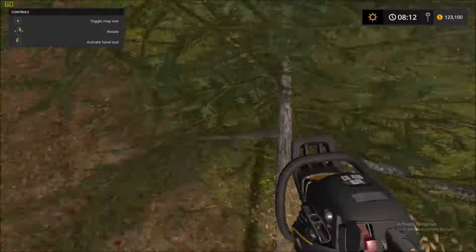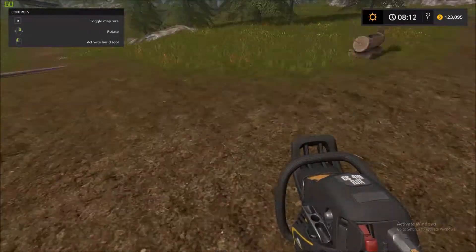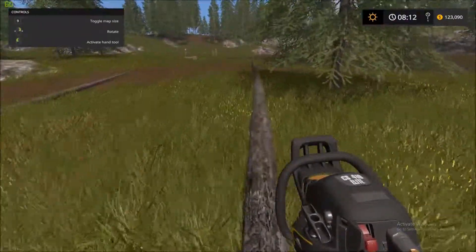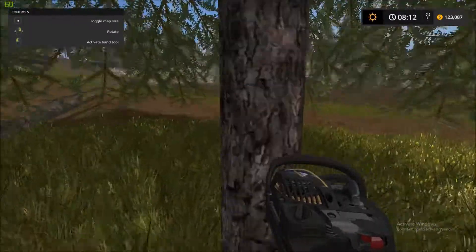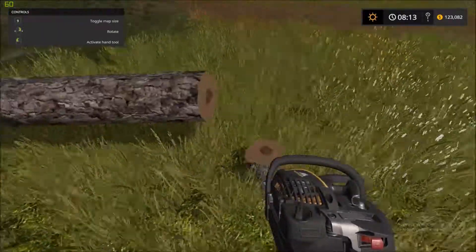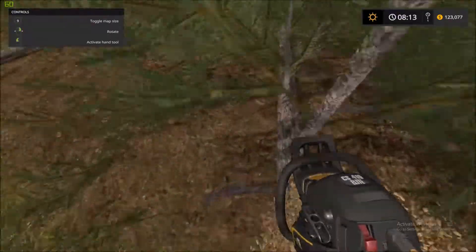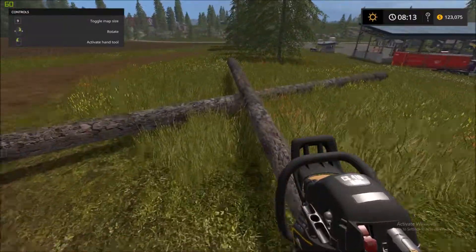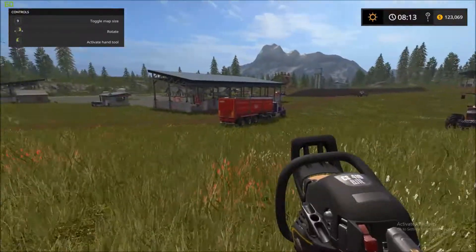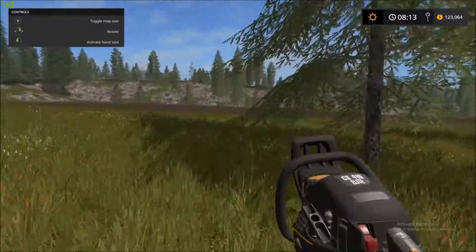I'm just running up the tree de-limbing it - that's what it's called, de-limbing. This is a long one, looks like it's kind of tilted to one side, kind of warped a little bit. We'll cut this one down and make some money off of it anyway. See how it's doing that little cut and making them fall - wonder if they added that recently. I'd like to just be able to pick these up, put them in a trailer and just go. I wonder if I can just put them in that without even cutting them - we'll definitely try it.